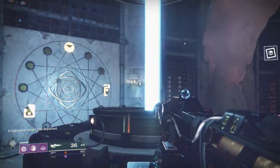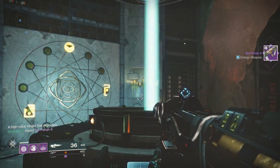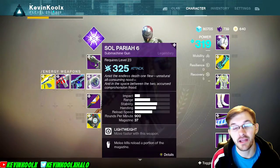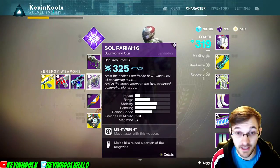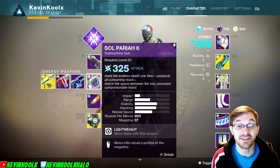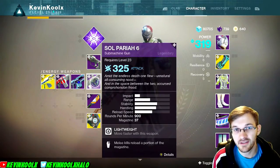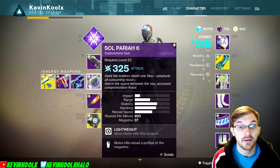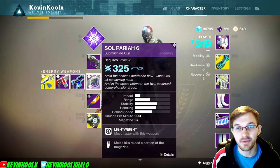The weapon I want to talk about today is called the Soul Pariah 6. This is an SMG you get from forging weapons and grinding the hell out of this game — so much stuff you gotta do. But what I want to do is talk about this weapon and give you my suggestions and why I think it's actually a pretty good gun.